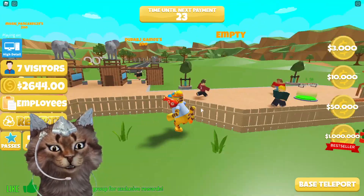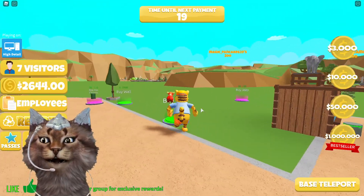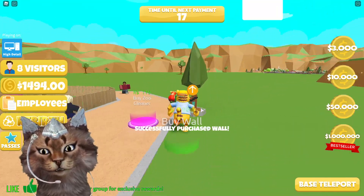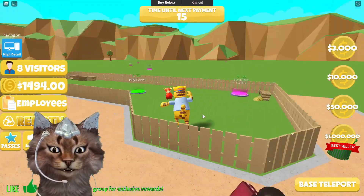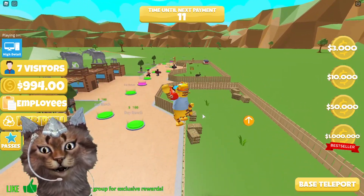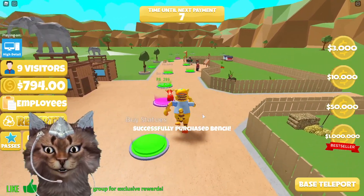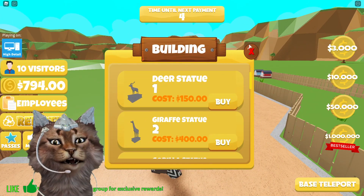We just got more cash — we're buying everything right now, our zoo's looking so good. I can make a part two on this video if you guys want. We can also buy cows, which is pretty cool. We're just gonna run through everything — cha-ching!